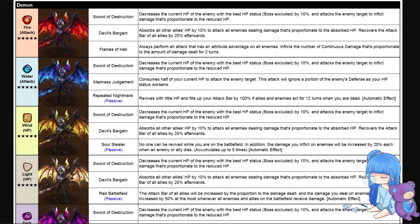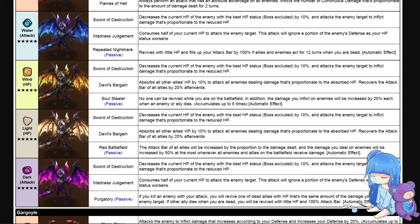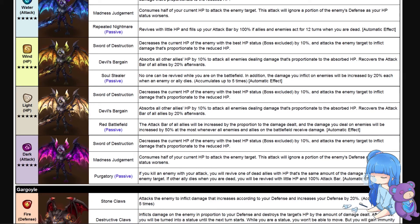Hopefully we can see that skill kit moved to another unit. For the water demon's passive: it revives with little HP and fills up your attack bar by 100 percent if allies and enemies have acted for 12 turns while you're dead — so if you die and 12 turns go by, you'll automatically revive. For the wind demon, Soul Stealer is the one that interests me the most.